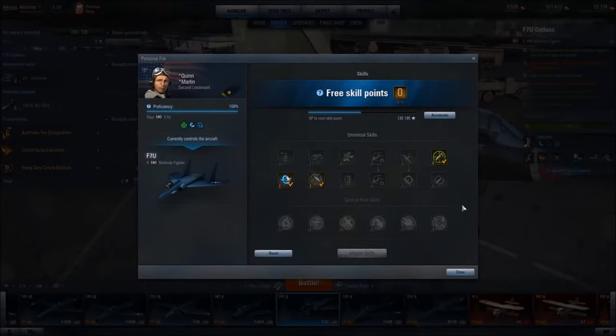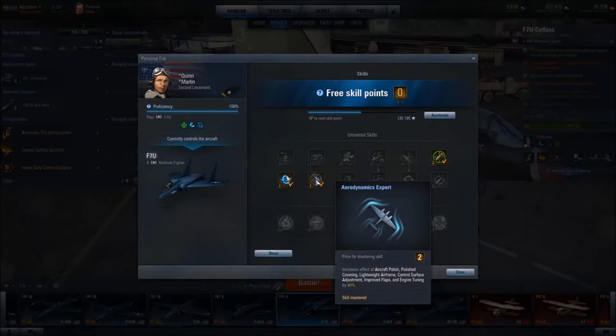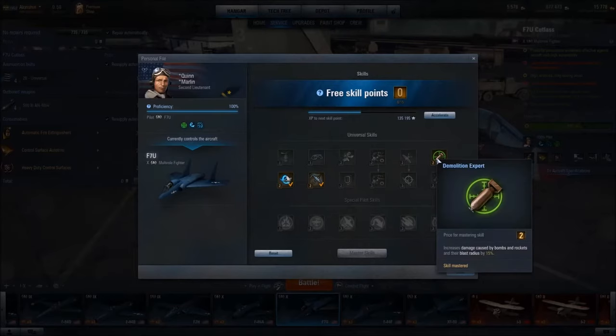For pilot skills, I have chosen Aerobatics Expert, which increases maneuverability in all axes by 2%, and Aerodynamics Expert, which enhances the percentage effects of our Lightweight Airframe and Control Surface Adjustment by 40%. To increase the effectiveness of our four bombs, I have gone with Demolition Expert, which increases damage caused by bombs and rockets and their blast radius by 15%. This aircraft doesn't have rockets, but it certainly does enhance the bombs it carries.